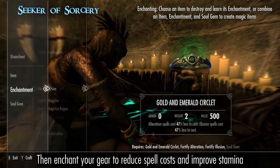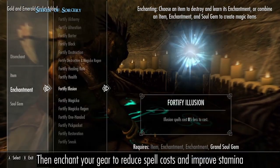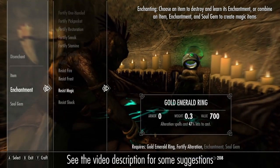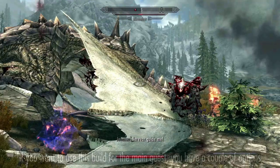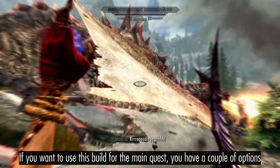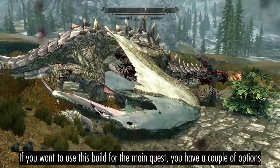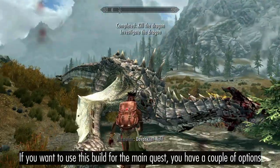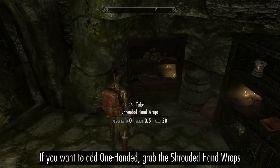Enchant your outfit to reduce spell costs and improve your stamina — for obvious reasons. If you want to use this build to complete the main quest, I recommend obtaining the Shrouded Hand Wraps from the Dark Brotherhood.